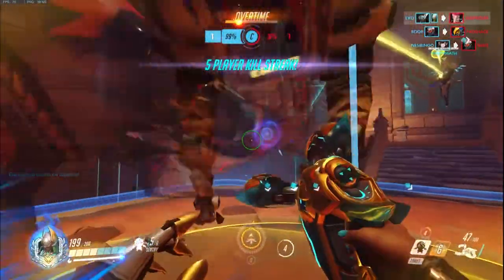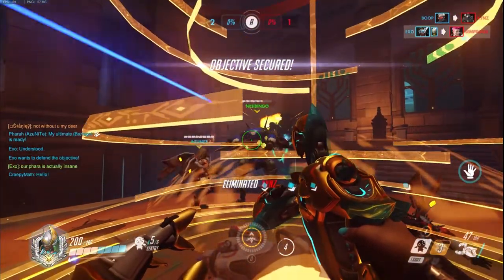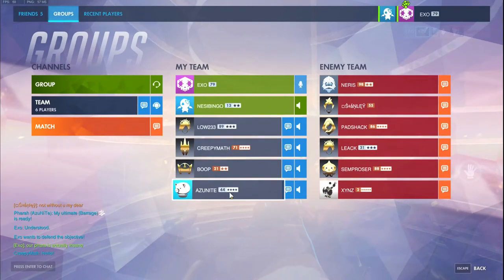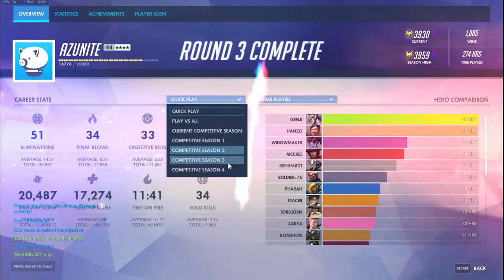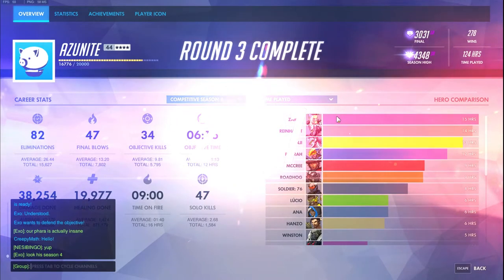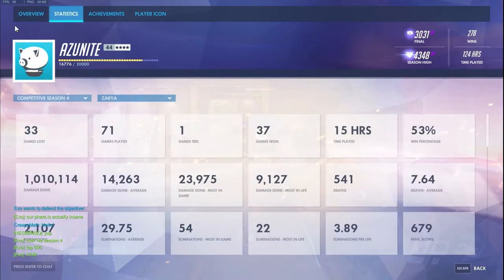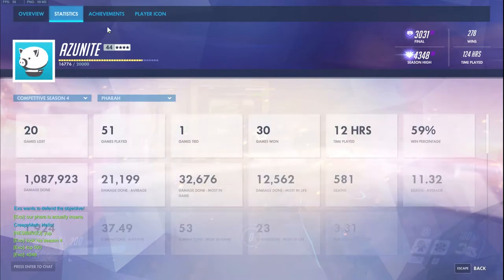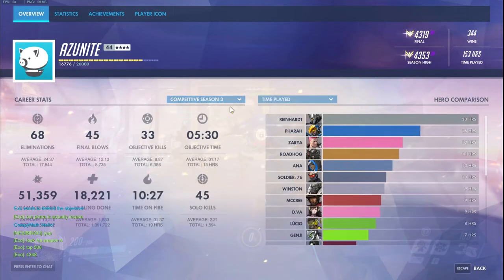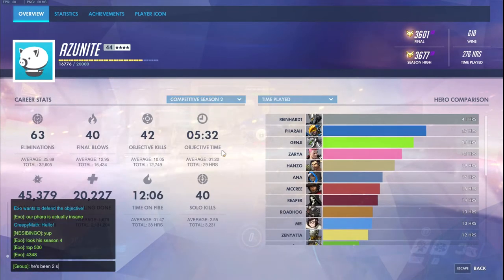I want to talk about Symmetra on King of the Hill, which is probably one of the hardest points for Symmetra. Attack Symmetra is not even that hard - she can be super effective on multiple maps. But on King of the Hill I would say she is probably the worst unless you have a good team. If you have a bad team on attack, for example Hollywood, you can absolutely carry with your shield generator, just flank the healers, go in hard, or put your teleporter behind the enemy team and get your whole team behind them. But on King of the Hill you can't really do that because you can't put a flank TP without being noticed.